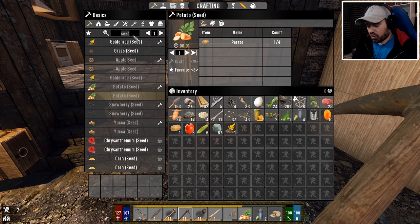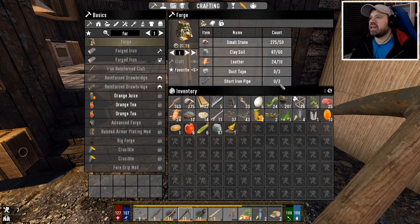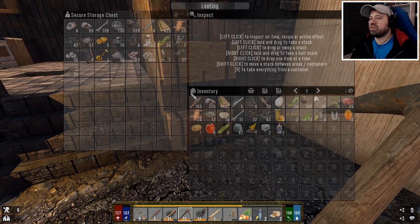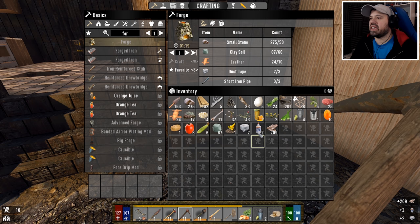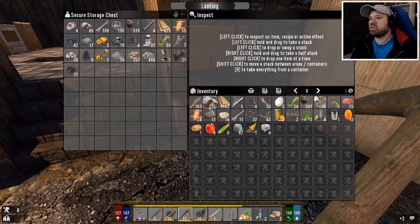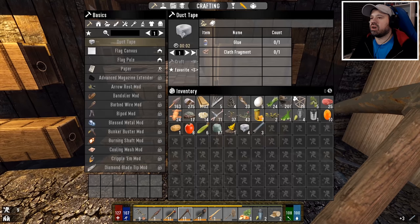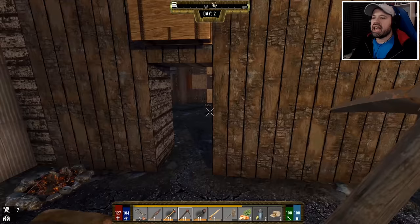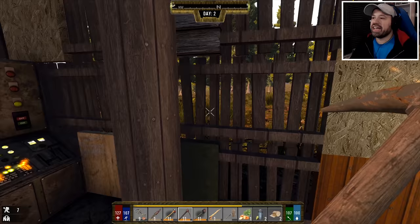Let's see what we have and whether we can make the forge. Forge needs duct tape and iron — everything else we actually have. We need duct tape but we have glue and cloth, so we can make duct tape from glue. And we need three pipes — we have those. Now we should be able to make a forge! Look at that — we're crafting our first forge. That is what I call progress!